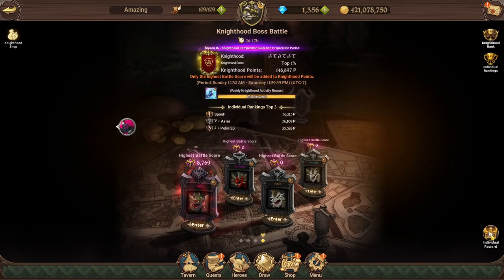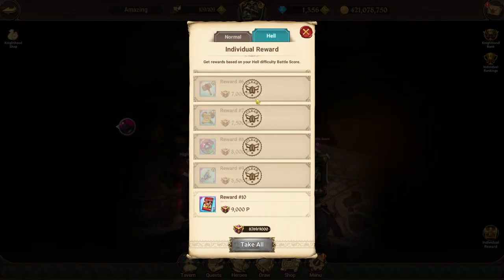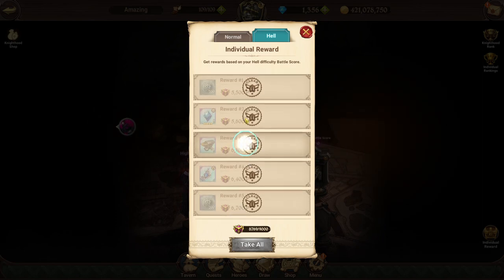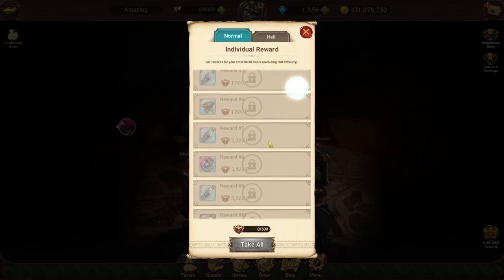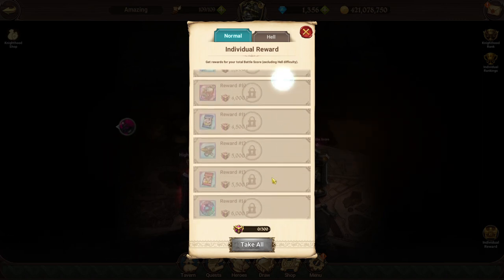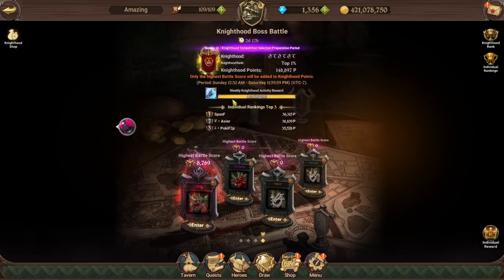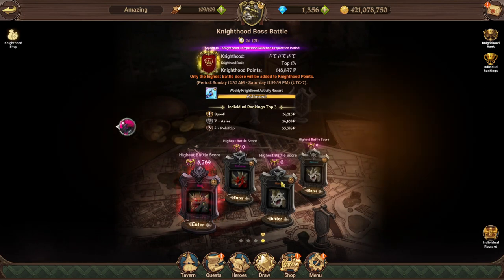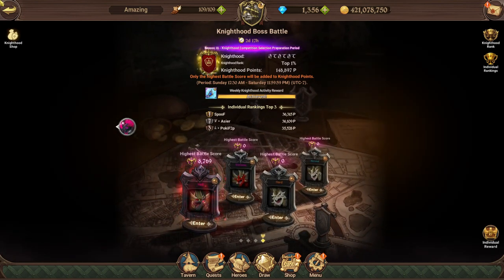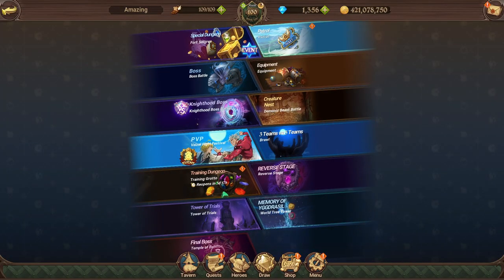If you do guild boss — accessible right here — and complete the missions, you can see that you get a lot of SSR pendants. You get 4 SSR pendants from hell difficulty, and then 1, 2, 3 — three SSR pendants from normal every week. So you're basically able to get 7 SSR pendants every single week if you do hell difficulty plus normal, hard, and extreme to score the available points.